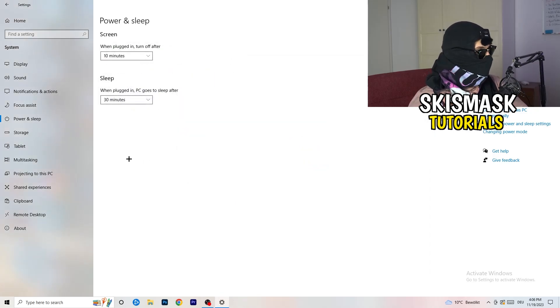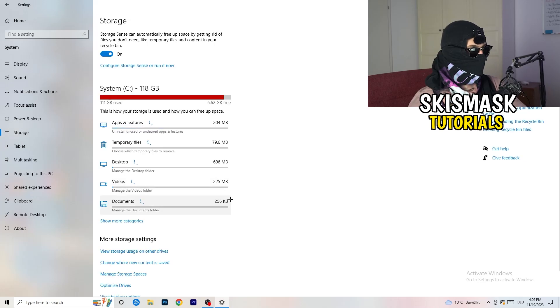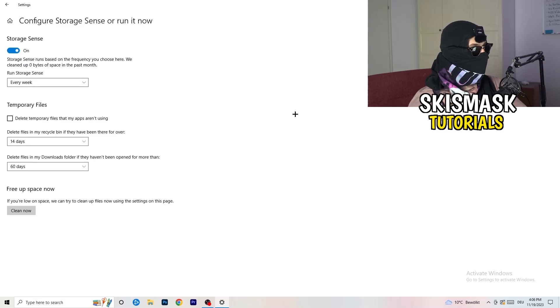Go to Storage, then click Configure Storage Sense or Run It Now. Turn on Storage Sense and set it to run every week. Enable deletion of temporary files your apps aren't using. Set files in your Downloads folder to delete after 60 days if not opened. Then click Clean Now — it will take a little time but will help a lot.